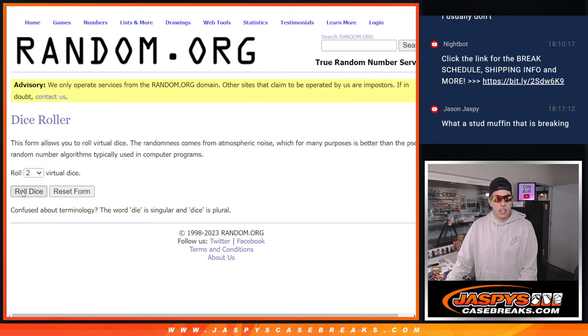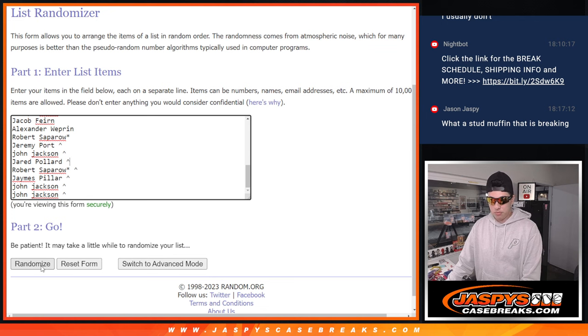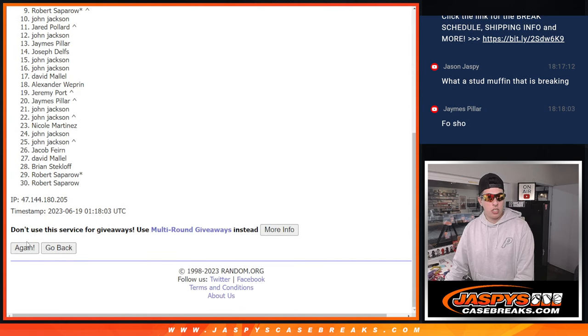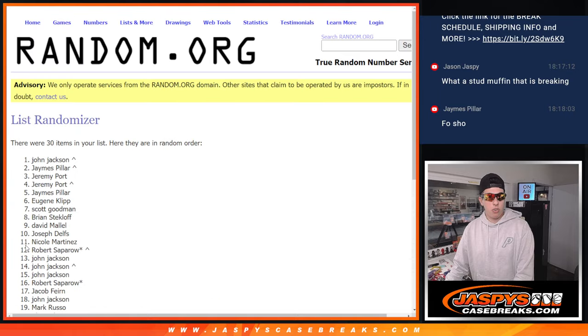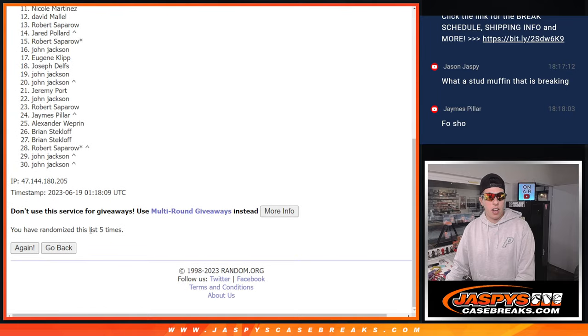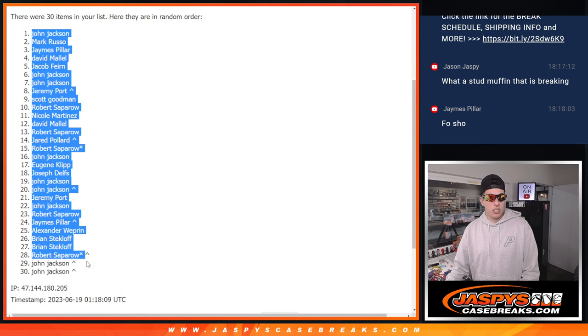Let's roll the dice and see how many times we're going to randomize. Two and a three — five times. Let's do it. One, two, three, four, and five — five times there. We've got John.